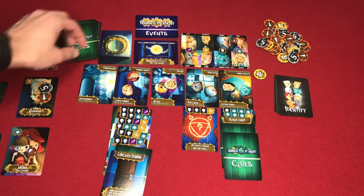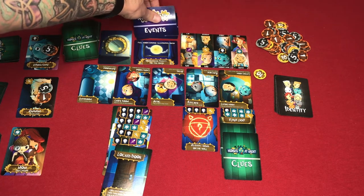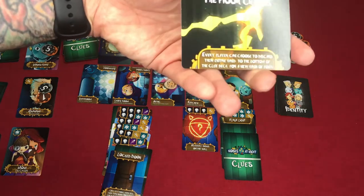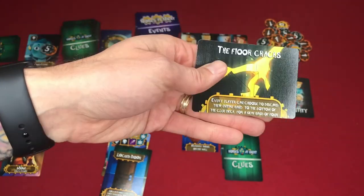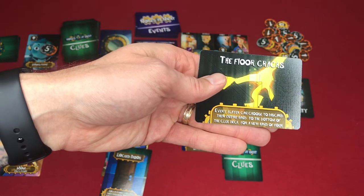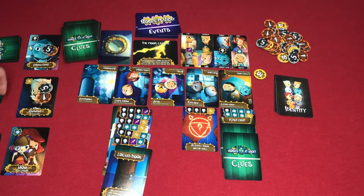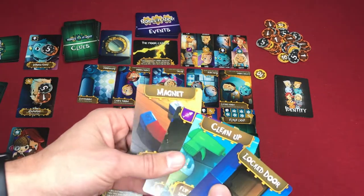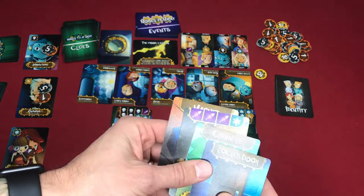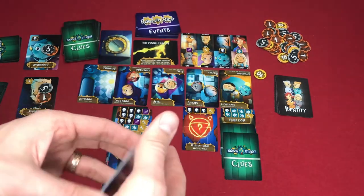We move the player one marker down, decrease the clock, and flip a new event card. This one says every player may discard their entire hand to the bottom of the clue deck for a new hand of four cards — beneficial if, say, mom wanted to hope for more flower cards.